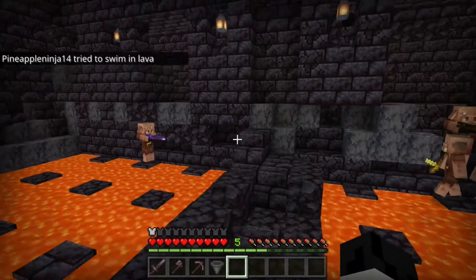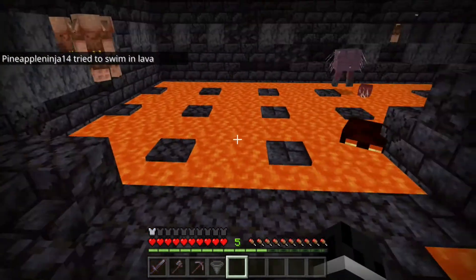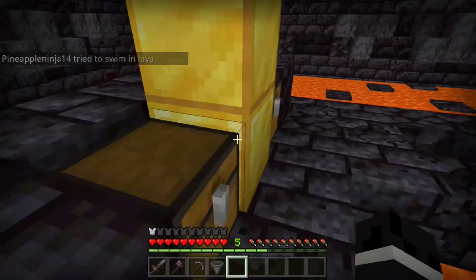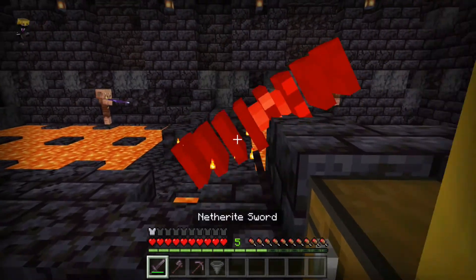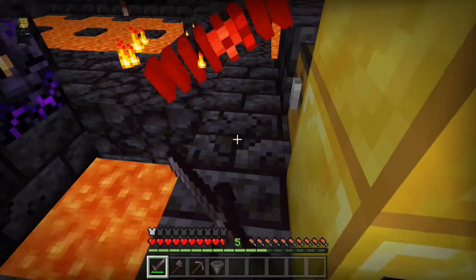They've locked me into lava, so yeah we wouldn't be able to get their loot that way. Now that we've died they should have forgiven us — yep. So we can't open them manually, but what if we break them with an axe? That's a very good question.